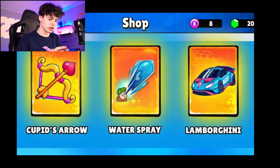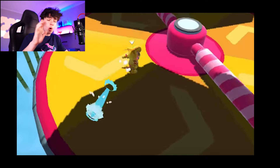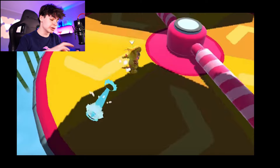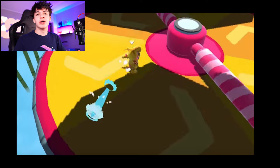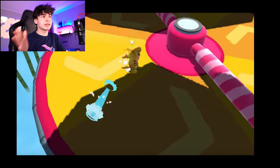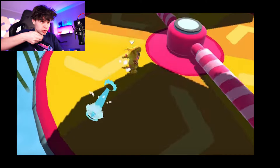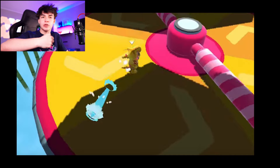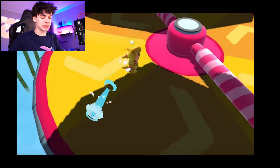We also have the cupid's arrow, the Lamborghini, and some random emote - the atomic something. The water spray emote in gameplay looks pretty cool. It's basically a projectile you throw in a direction and if it hits a player it'll devastate them. It's kind of like the snowball emote or the toss-a-block, but it goes low because you're shooting it rather than throwing it. I hope it's a water gun and not just spitting on players, because that would be weird.